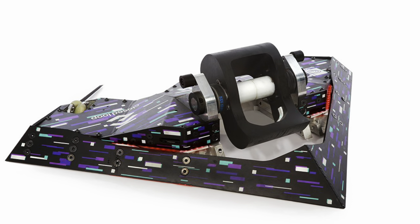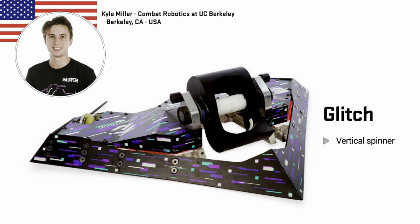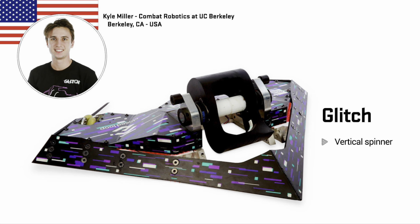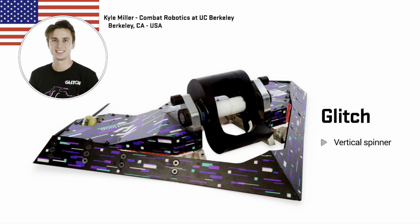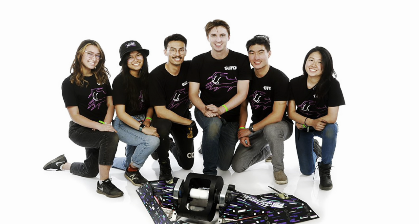Glitch is one of our new teams, using omni wheels at the back of the robot to strafe in any direction. This vertical spinning eggbeater is very cool looking — the lighting, the theming, it's a triangle which is very cool. Sort of a vertical Valkyrie if you will. It's a very good looking robot. But I do worry that if it's flipped over it may not be able to go very far. We shall have to wait and see when Glitch fights later this year.